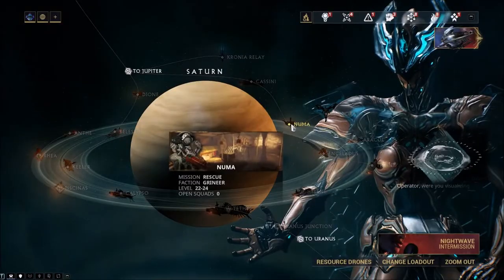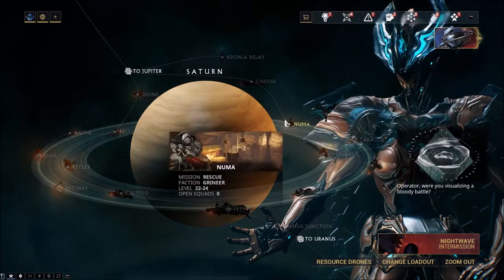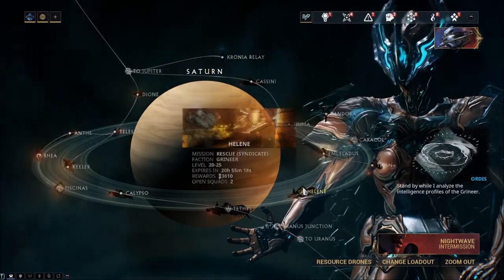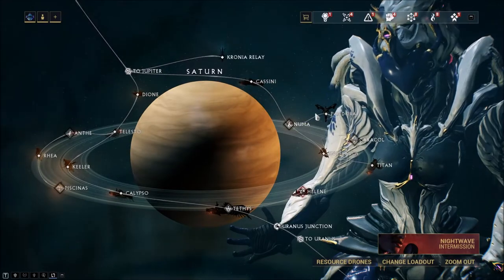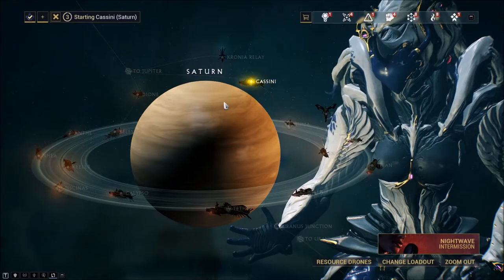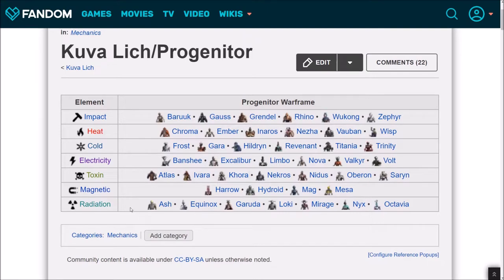Kuva Liches spawn from Kuva Larvelings. Kuva Larvelings can appear on any level 20 or higher Grineer faction node on the star chart. The easiest is Cassini on Saturn. Before you enter, keep in mind that the status effect of the Kuva Lich and his weapon will be determined by the Progenitor Warframe used to kill the Larveling.